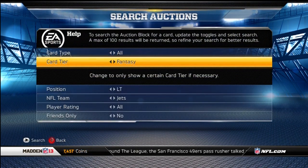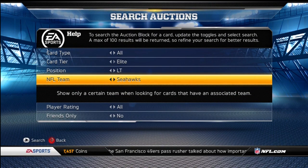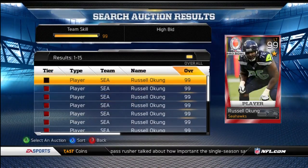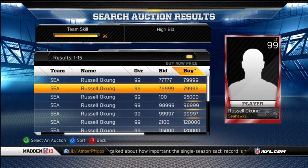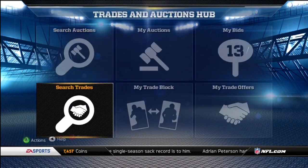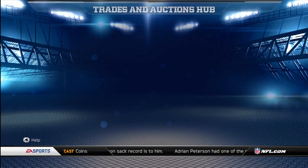DeBrickashaw Ferguson is 70,000 — kind of a lot. I'm guessing the Russell Okung is a decent amount too. Let's see here — Elite Left Tackle for the Seahawks. Actually, he's only 80k, not too bad.